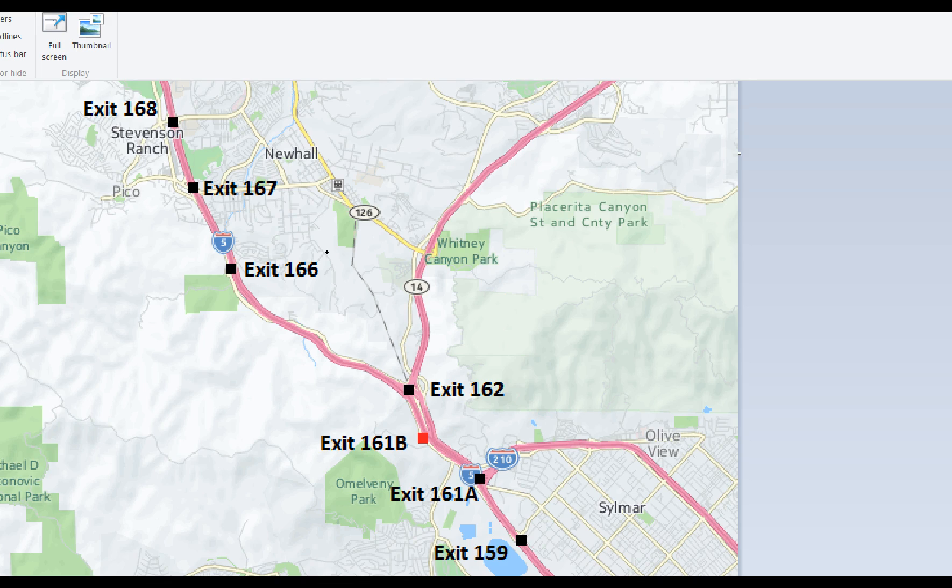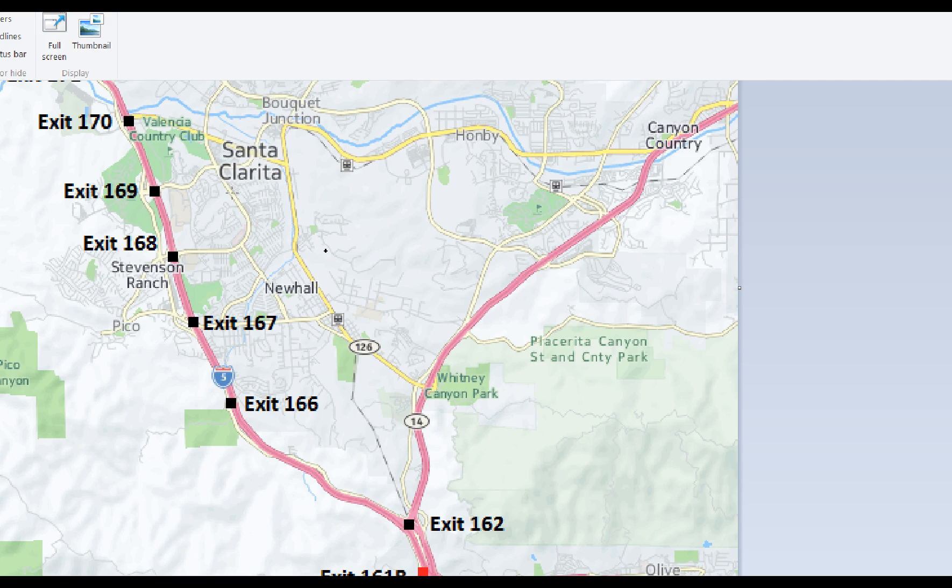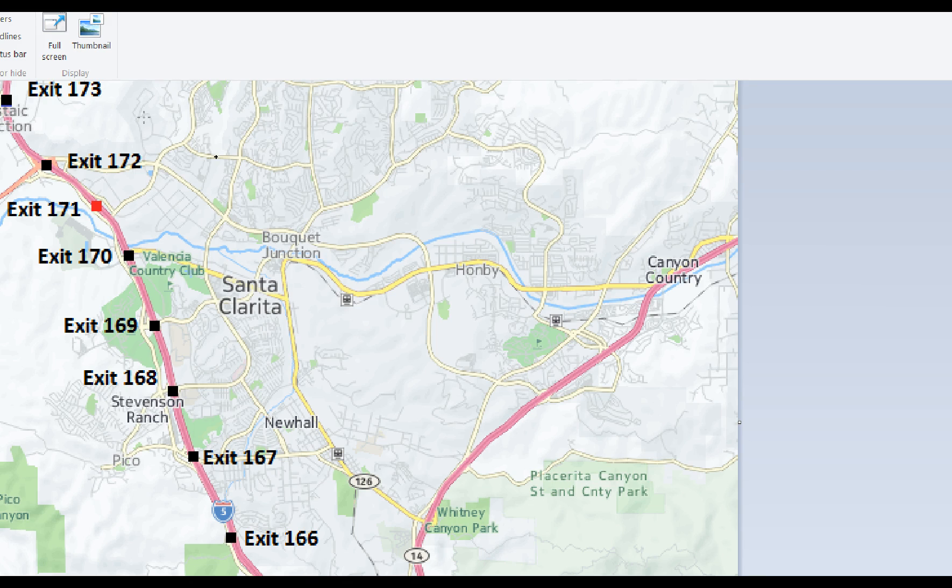As far as getting around the 5 through Santa Clarita and north of the Newhall Pass, there are several ways to get across the Santa Clarita Valley and over to the 14, so you can re-emerge with the 5 or vice versa. The newest and widest road through Santa Clarita is Newhall Ranch Road, right off of the 126 exit, exit 172. If you take it across the valley, it leads to Golden Valley Road — a very easy turn once you cross Soledad Canyon — and that takes you back to the 14.